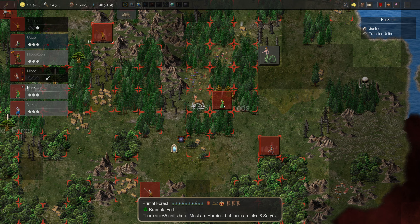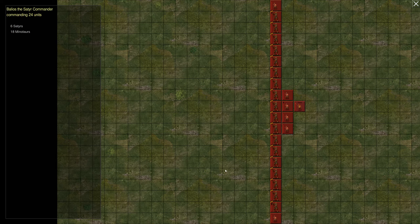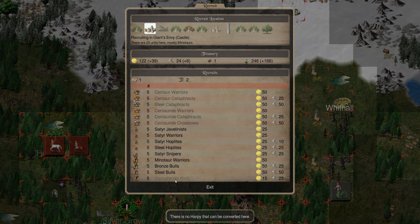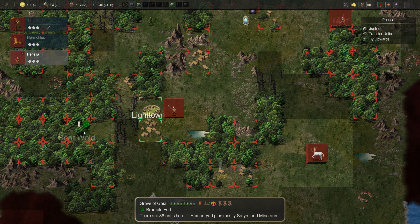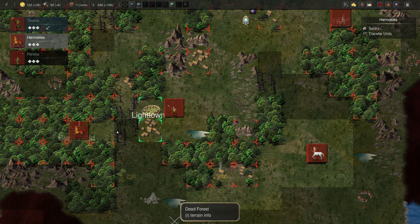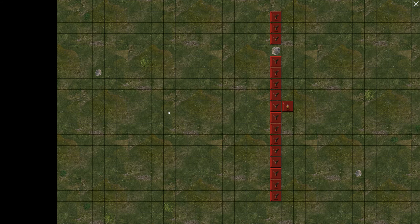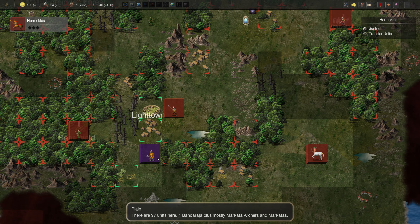We've got a couple of characters going out that way now. Let's get these guys staying here. I think I'm going to get these dudes - let's see what we can get. I think we'll send these guys out to kill these four. We found a big army of Monkey Maharaja - he's going to jump on us with these and probably kill us. Scouting mission failed.